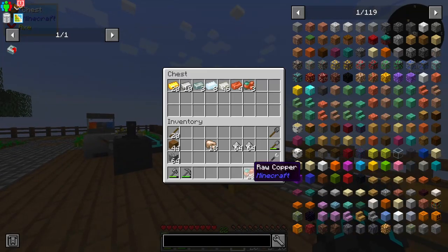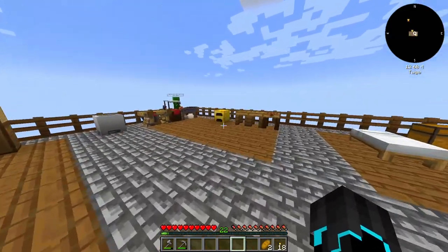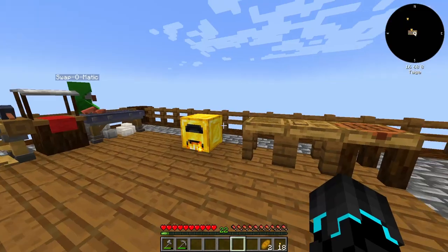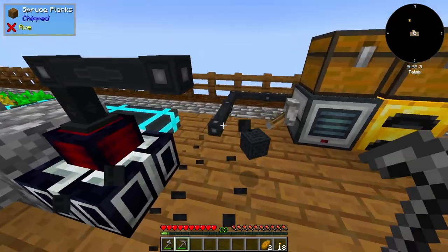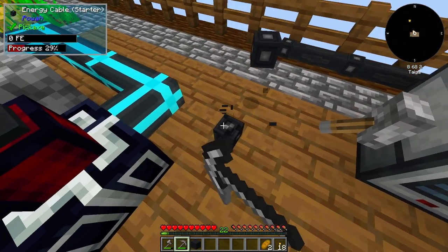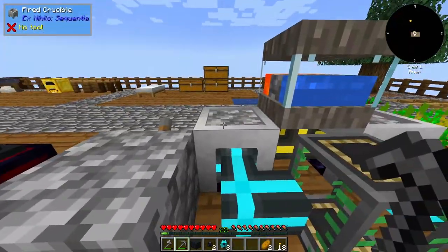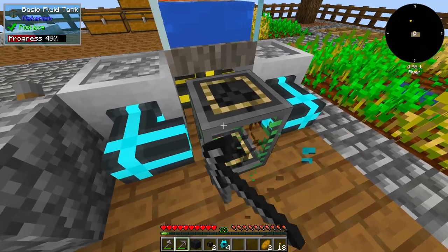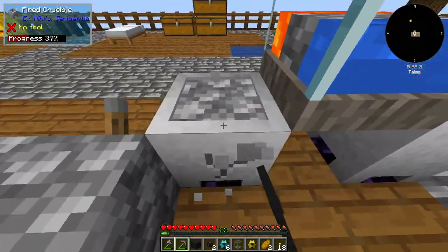If I just set some of this to smelt over in the furnace, we can get going right away. The first thing I want to revamp is the power setup — it could be a lot more efficient. Currently we've been using two fire crucibles, but with my new setup we only need one, which is going to be really cool.